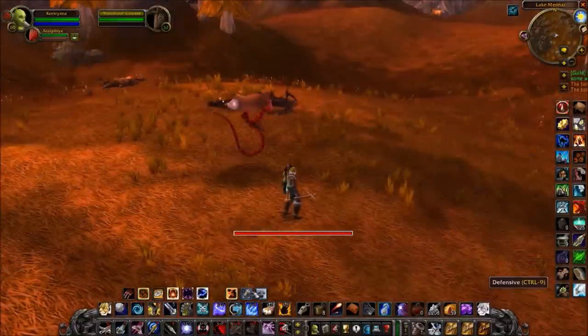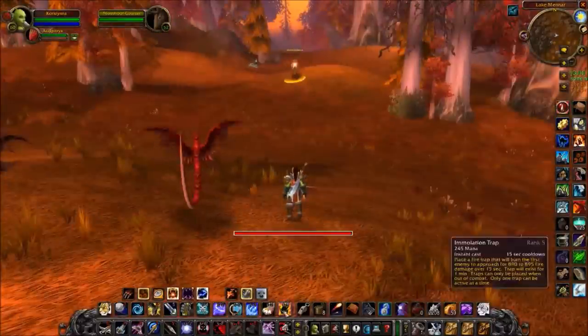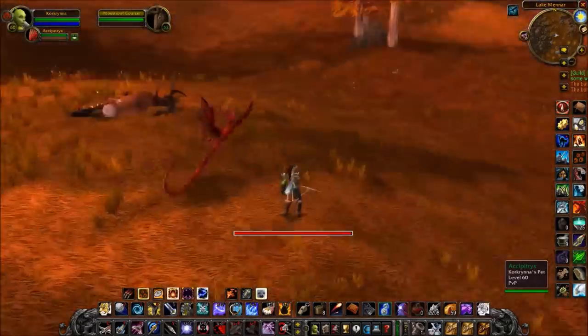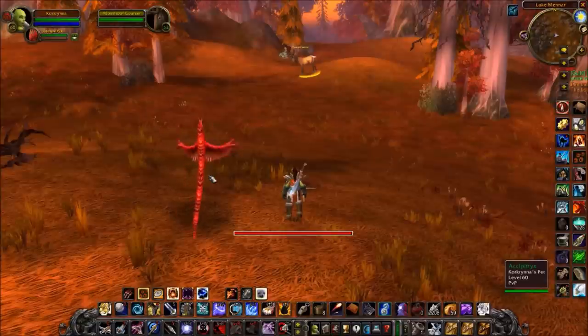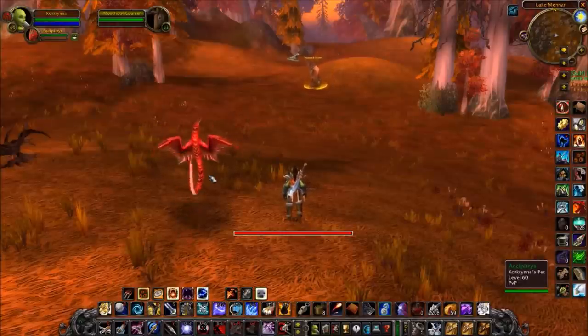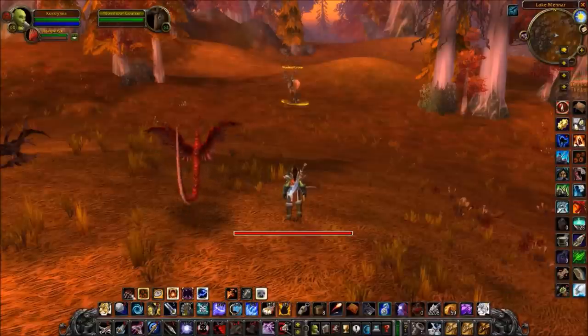Defensive stance means that if you or your pet are attacked, they will defend themselves. Passive is the preference, and when you get more comfortable playing hunter I would recommend leaving your pet on passive. Passive means you have to issue commands directly to your pet for it to act, giving you the most control. Mastering your pet in passive stance means full control over both your character and your pet — it'll come with practice and become muscle memory pretty quickly.